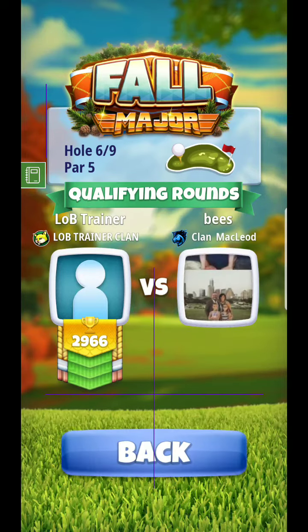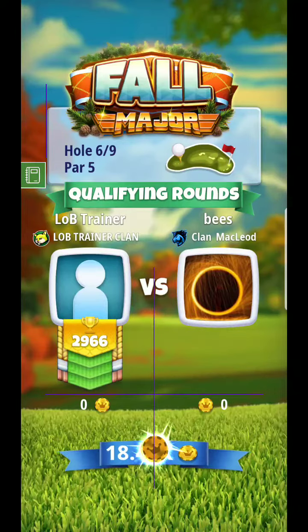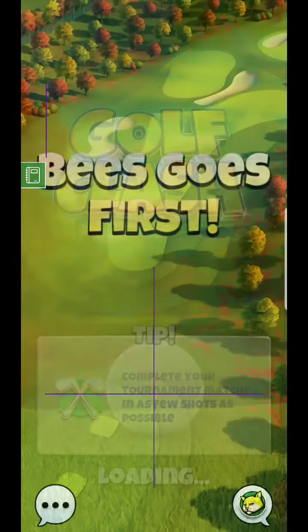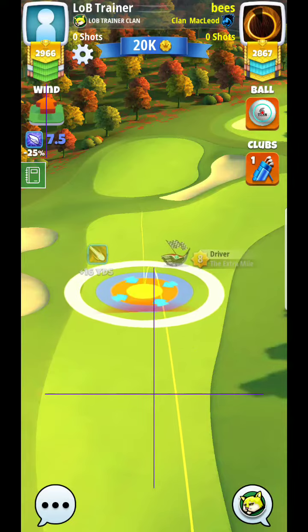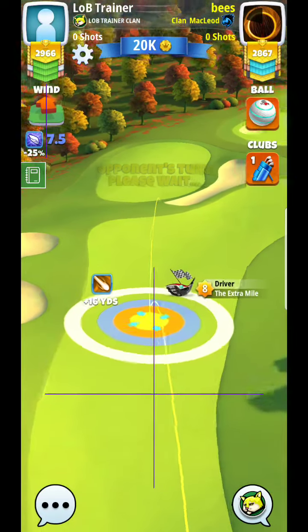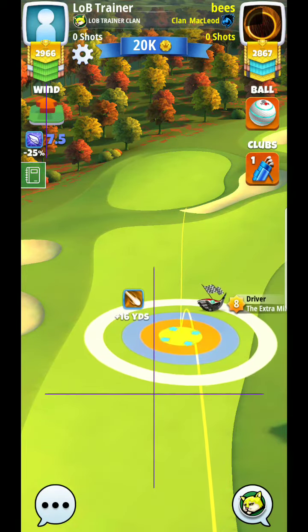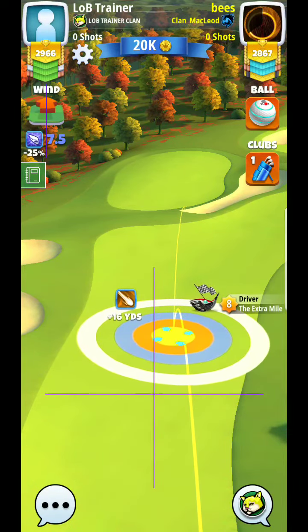Alright, hey guys, here we are on hole six. This hole typically plays with a pretty nice tailwind, which makes it an easier hole. We even got a large wind on top of it, making it even easier. You won't even need full topspin here. You could go full power and maybe three or four bars.